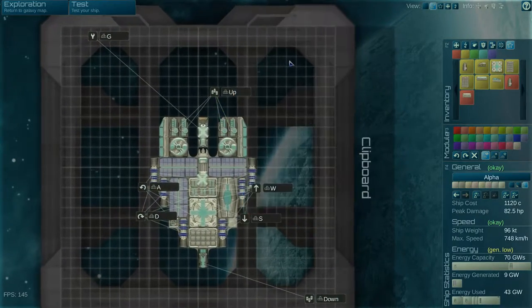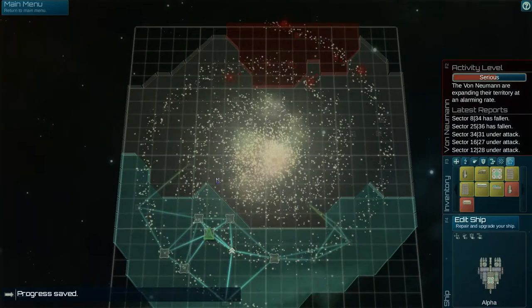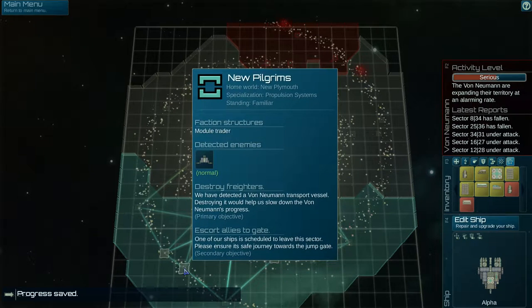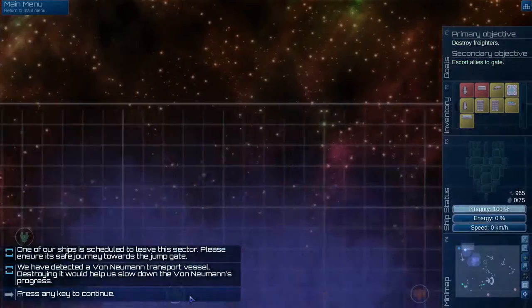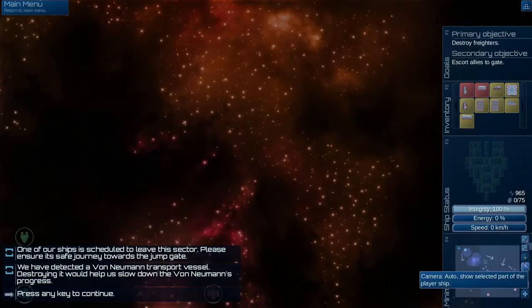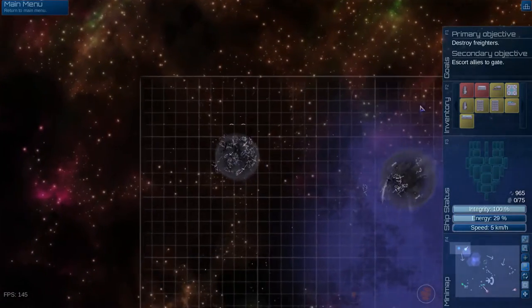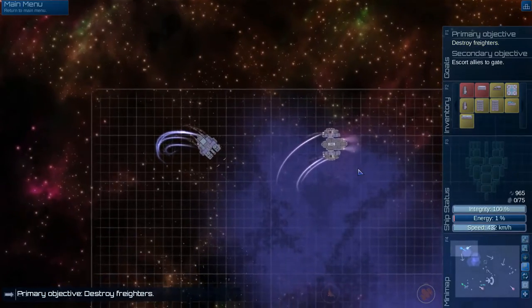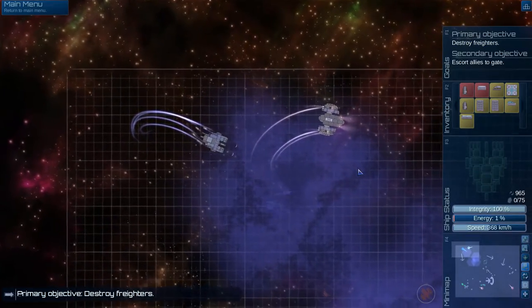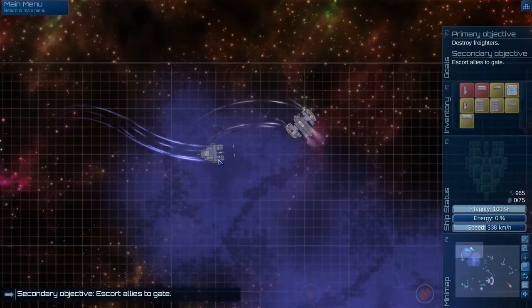I could be wrong, but we're gonna just do another mission - knock this mission out. There's a module trader here so we're gonna do this mission. I don't know why it veers off to the side like that every time I start a mission - I really really need to have a look at what's causing that. Escort allies to gate. Yeah look at how slow we are - we seriously have energy problems.